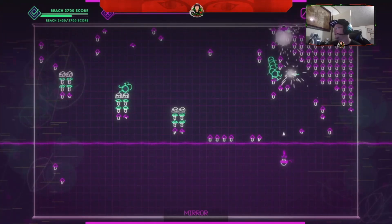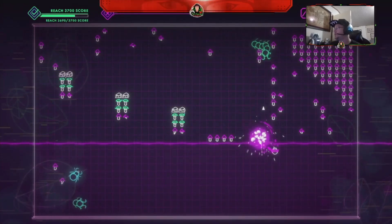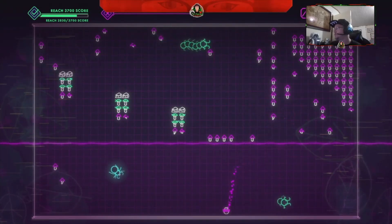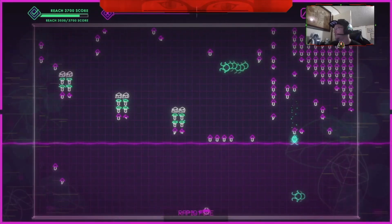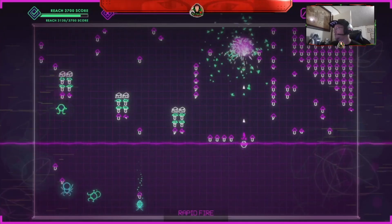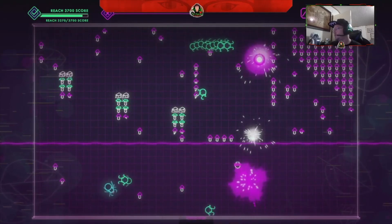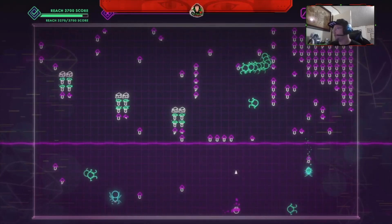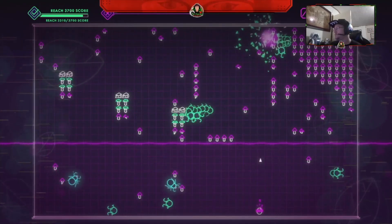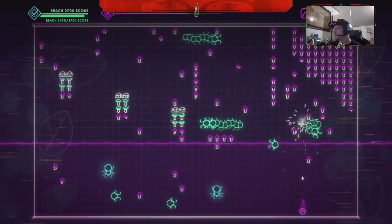All righty, let's see what we can do. We're doing so good on score. Look at that — we're all over 3,000. We just need a little more work. Come on, let's do it. We can do it.